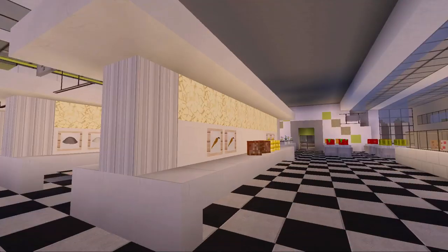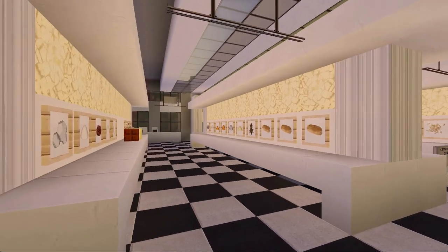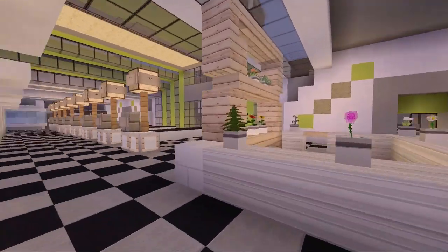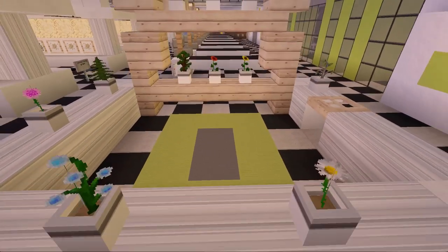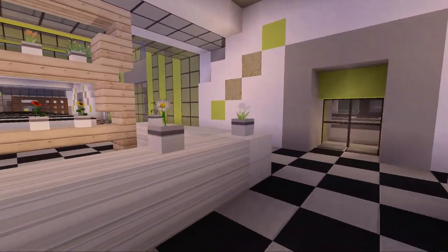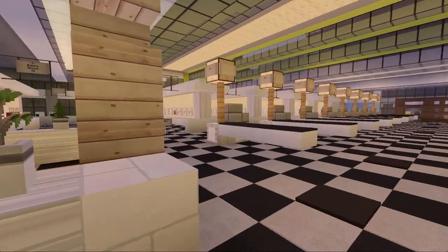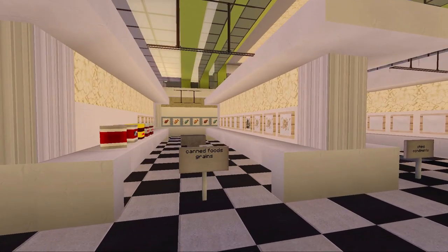We have aisles on aisles on aisles of food. Is that chocolate or something? Over here I believe is the flower stand, where you can buy flowers and balloons — it's always at the front. I often go to that, not because I get in trouble with Amanda, I just like getting her flowers. I don't know if she's a flower girl but I like getting her flowers because I'm a romantic.